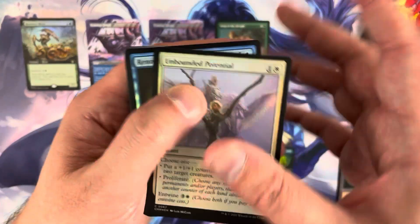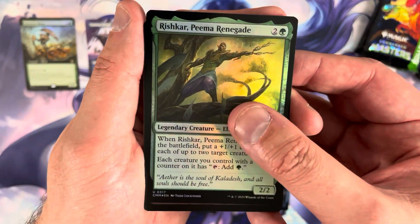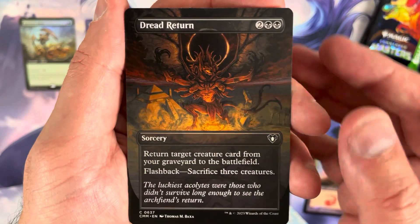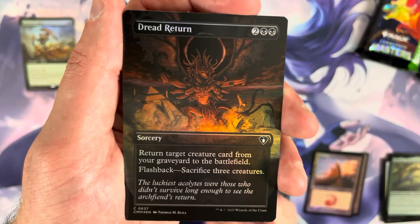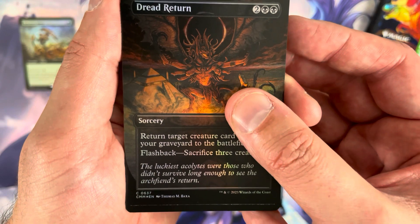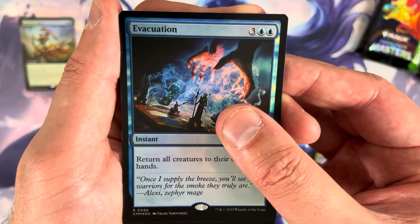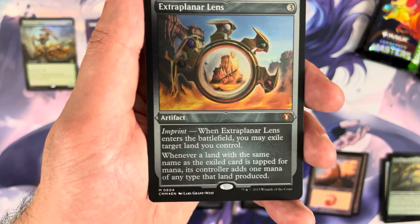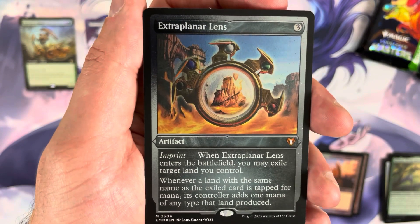We're only on pack number two. There are enough good hits in this set that one bananas pack can make up for a lot. Here we go — Rishkar, Dread Return. We have a borderless foil Dread Return — not bad. The pack foil is an Evacuation; I would have loved to see that as a Cyclonic Rift. The etched foil is a mythic — Extraplanar Lands. Nice.